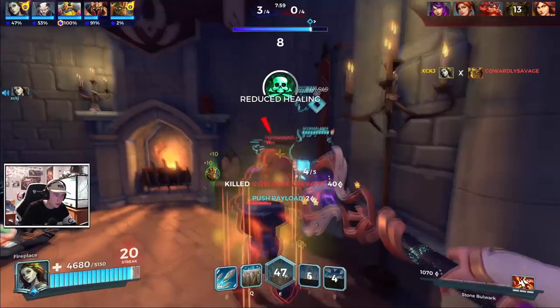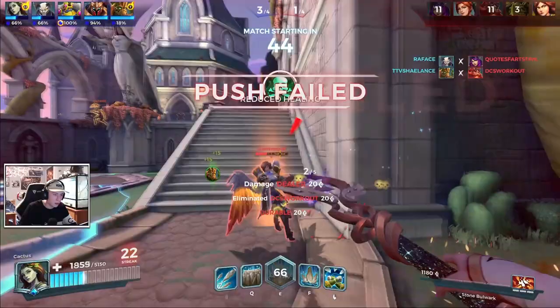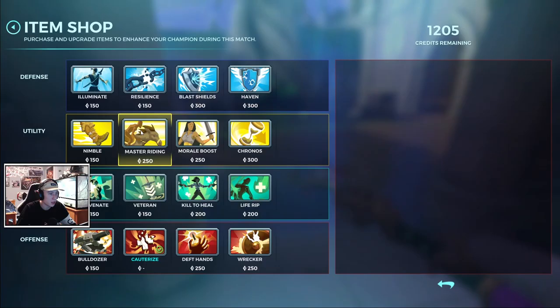Double kill right in that room! Cauterize three for the win — their heals don't work. Now we have a couple of item options: Kronos to get abilities more, Moral Boost to get ult more, or Master Riding to get to the top quicker. I think we go Master Riding here because we need to get high ground, especially since we don't have our ult.